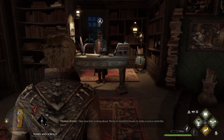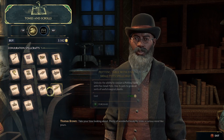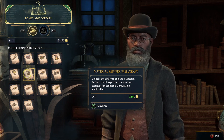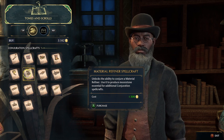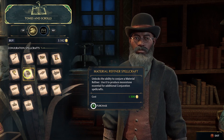You will need 1,500 coins to be able to purchase one of the scrolls. I'm going to do this with you just so I know it's 100% real. As you can see, Material Refiner Spellcraft unlocks the ability to conjure a Material Finder, used to produce moonstone — and that is going to be what we need.